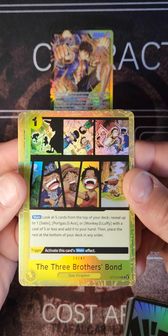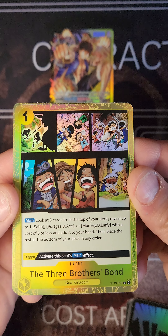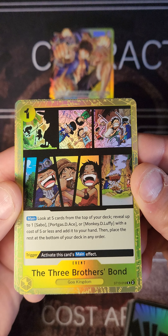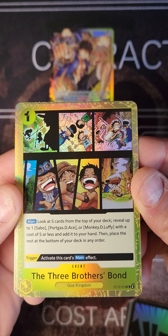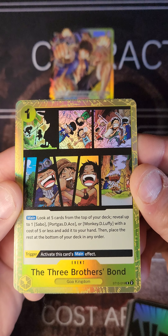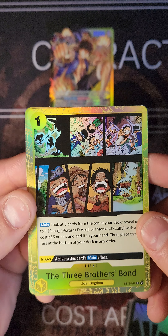Then we play the Three Brothers Bond event card. Main: look at 5 cards from the top of your deck, reveal up to 1 Sabo, Portgas D. Ace, and Monkey D. Luffy with a cost of 5 or less, and add it to your hand. Then place the rest at the bottom of the deck in any order. The trigger activates this same effect.